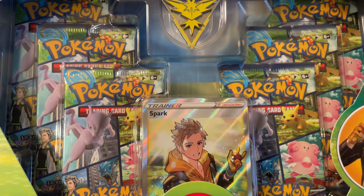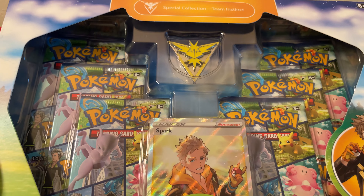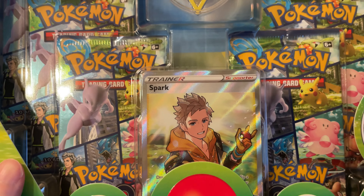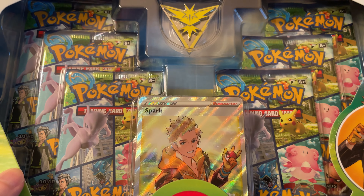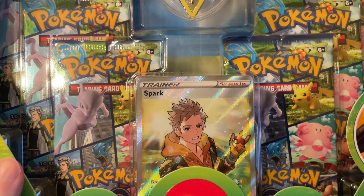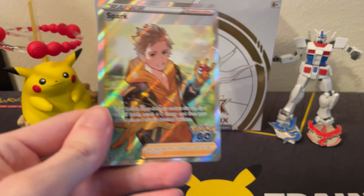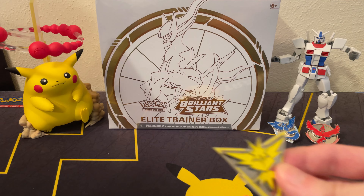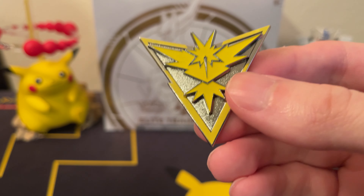The final Pokemon GO team box — this time it's Team Instinct. Like the other two boxes, I mainly bought this for the collectible pin and kind of the promo cards as well. Here we have the Spark promo card as well as the Team Instinct pin.